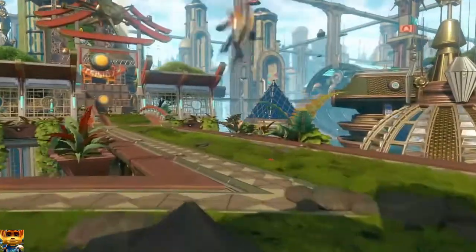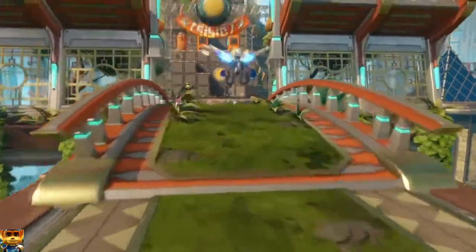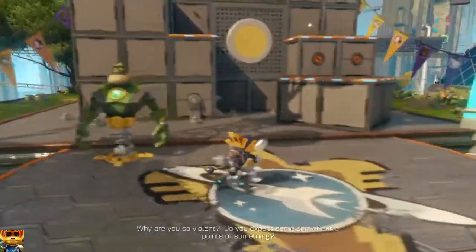Hello everybody, my name is Charlie and today we're going to be doing Kurwan Gladiator for Ratchet & Clank on the score. You have to beat the Kurwan Fitness course in less than 70 seconds. I don't know exactly how fast I did it here, but it's under because I got the trophy.